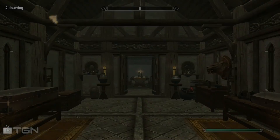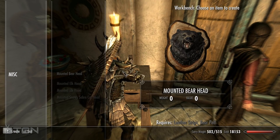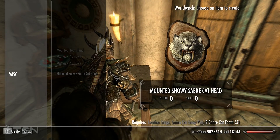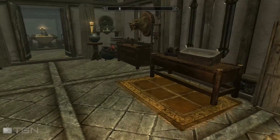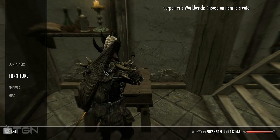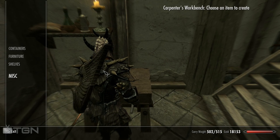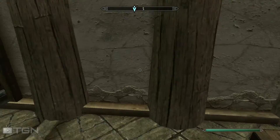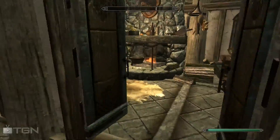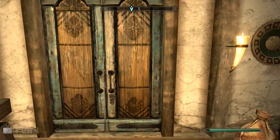I need to head inside first, which will be followed by checking the workbenches. What do we need? We need a bear pelt. Looks like we need... just a bunch of stuff from animals. Does that mean I just need to go out hunting? Two sawblades and two nails. Am I out of logs? Let me see how much iron I have. Do I need logs first? If I don't have logs I can't finish it, so I need logs first, definitely.